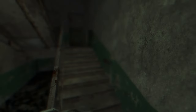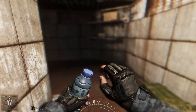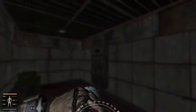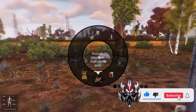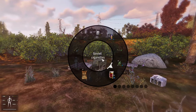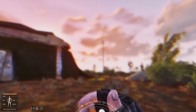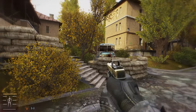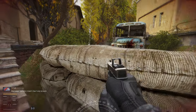Food, drink and drug animations is one of the most basic mods that you can have in your Stalker Anomaly modlist. It allows your character to do animations when you're doing actions like eating and drinking. It also allows you to see your character do healing animations whenever you're trying to patch yourself up.